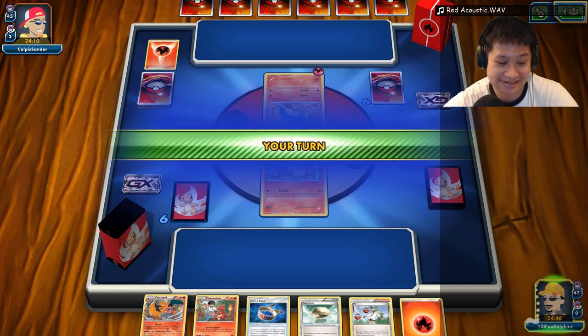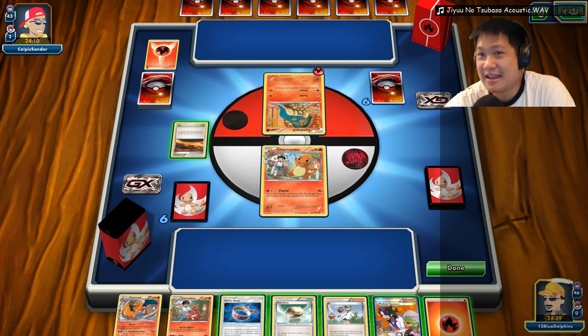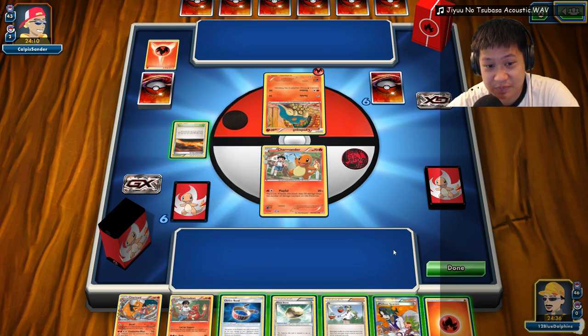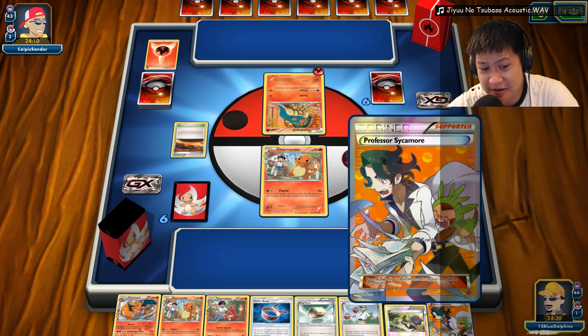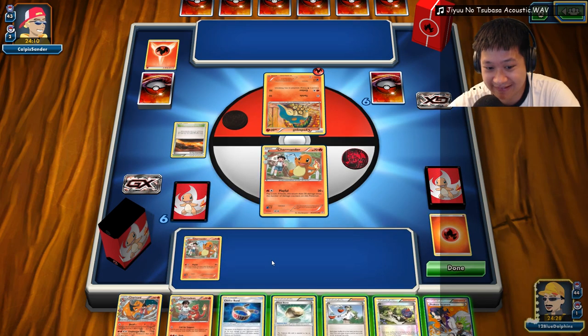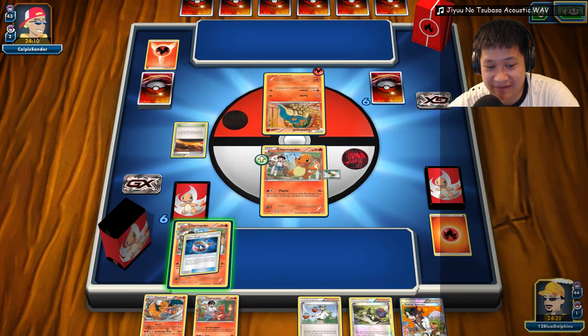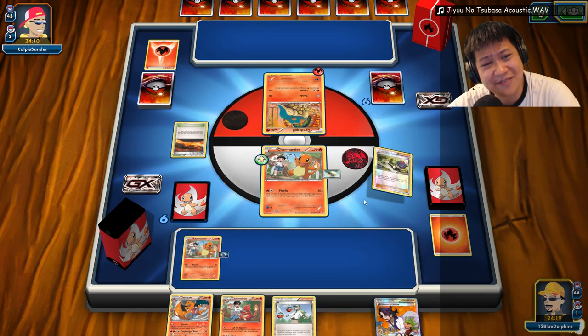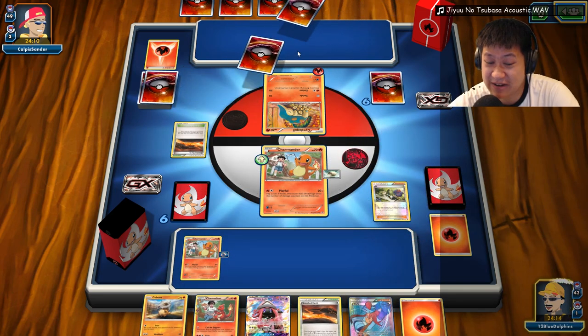That's the burst of Typhlosion. I'll play my remix — I don't think Trainer of Red will be good here. Let's play Jiyuu no Tsubasa from Attack on Titan. I have nothing I want. I need another basic Pokémon. This isn't expected to live. Choice Band is worth nothing right now since he doesn't have any GX Pokémon. If he gets Rare Candy and Typhlosion, that's pretty much the end of the game.